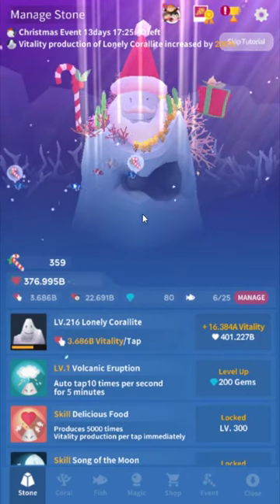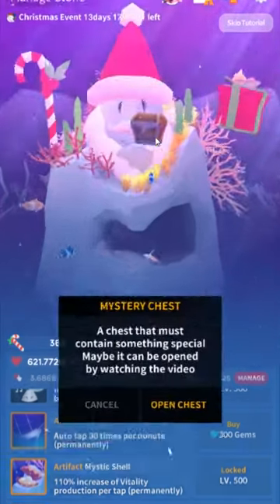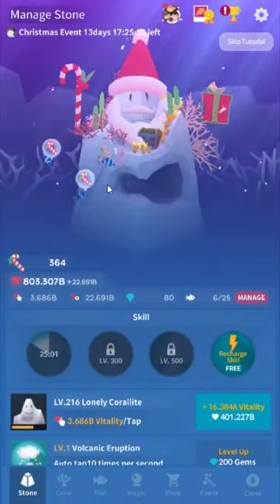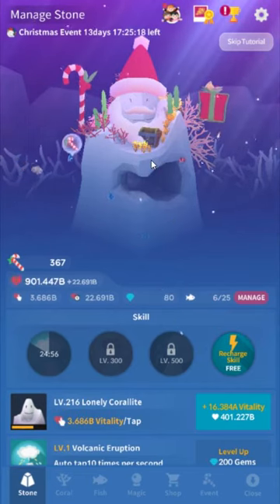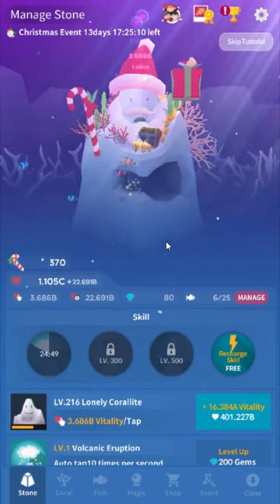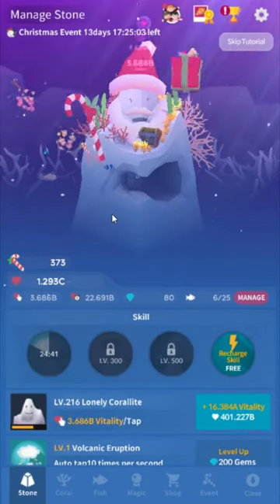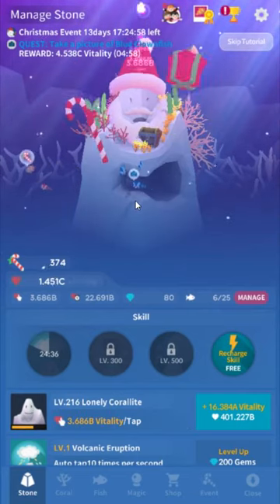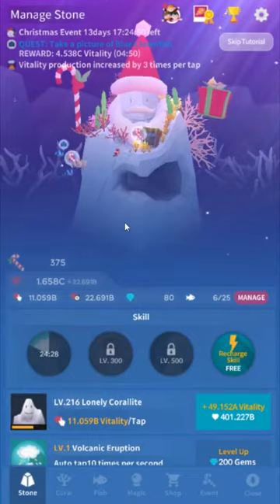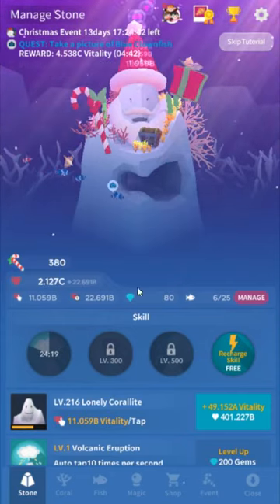We've been neglecting our Coralite — we're already level 216. The level 500 sounds really intimidating, but it's really not. Oh, and there's the Mystery Chest! You can open it by watching an ad. It can have 30 gems, which is the only good reward, or a moderate amount of vitality. If you're averse to ads, the Recharge Skill one is really the only important one — and it's still not required. Whenever you see a little exclamation on the trophy icon, go to it — that's either free gems or a major increase in vitality.